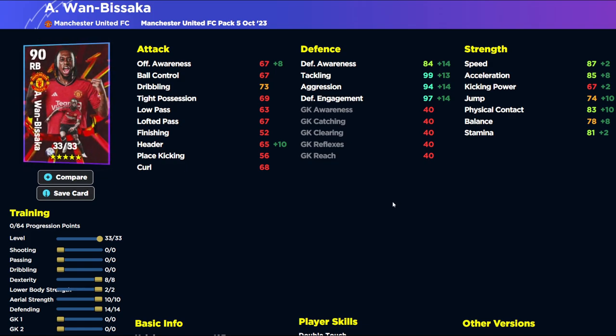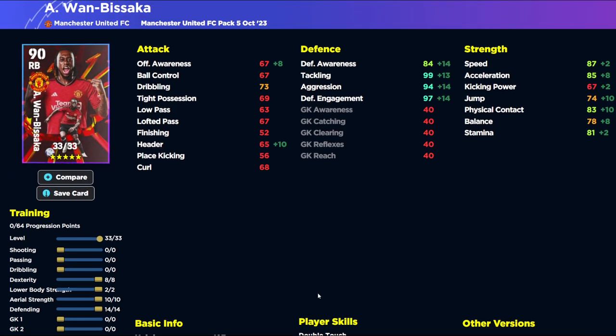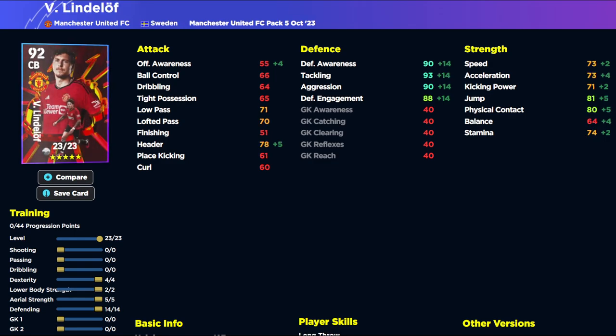Wan-Bissaka has definitely impressed me — I'd say he's the best standard card right back in the game for a defensive player. This card is insane: 33 levels, 99 tackling, 94 aggression, 97 engagement, 84 defensive awareness — and that's without the manager boost. With it, speed hits 90 and acceleration 87. He also has physical contact, balance, stamina, and can pass a bit too. With man-marking, interception, and blocker, he is the ultimate defensive right back.